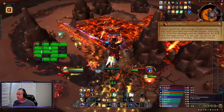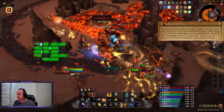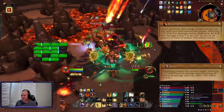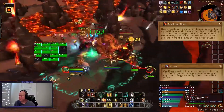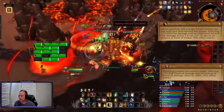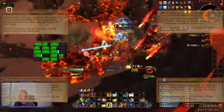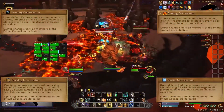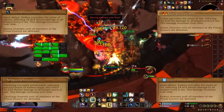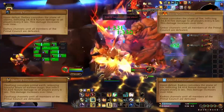For tanks to worry about: Embar uses Slashing Blaze, a frontal cone that does stacking damage to everyone hit. And Opal Fang crushes his target, causing large damage and increasing all physical damage taken by 100%. Tanks need to have a defensive up for their second stack of Crush, and tank-swap both bosses at 2 stacks of Crush. As each boss dies, they start pulsating unavoidable raid-wide damage. A few ticks can be healed through, but if the bosses don't die at about the same time, their damage will quickly get out of hand.